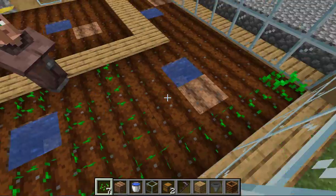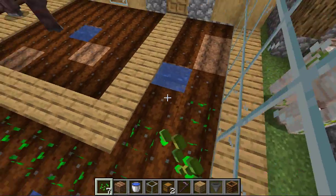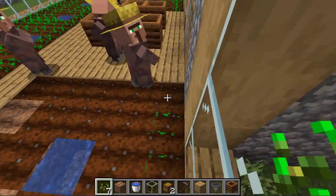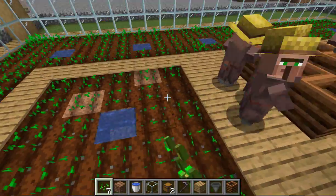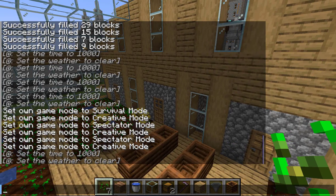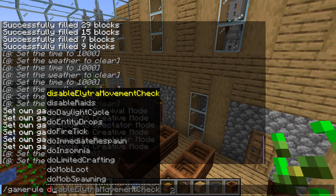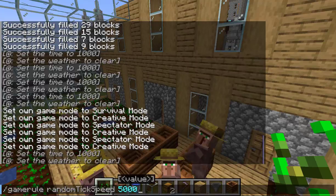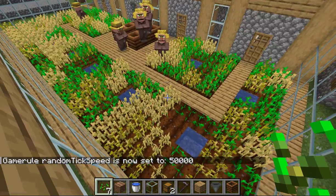Since we're in creative mode, we can make the crops grow a lot faster. To do this, go to chat and type the command: /gamerule randomTickSpeed 50000. The crops will grow at a tremendous speed now.